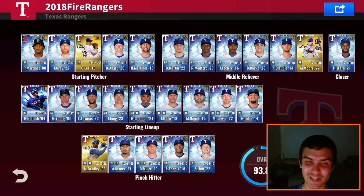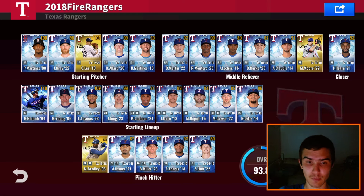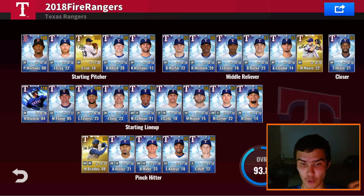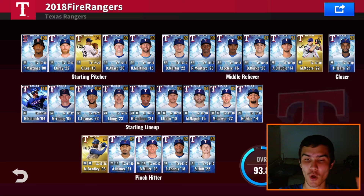Hey guys, welcome back to the channel — 2018 Fireballs here, back with another MLB 9 Innings 24 video. We're with the Rangers team for today, and if you guys remember what happened in the last video — oh my goodness, all the craziness. A legend pull, two team sigs. You guys see those team sigs in my lineup: Milton Bradley on the bench and Matt Moore in the back end of the bullpen. Today, if I end up pulling another team sig, I will literally walk out of this chair, go to my bed, pull my blanket over me, and go to sleep. This has to be hands down the best free-to-play team I've ever created.